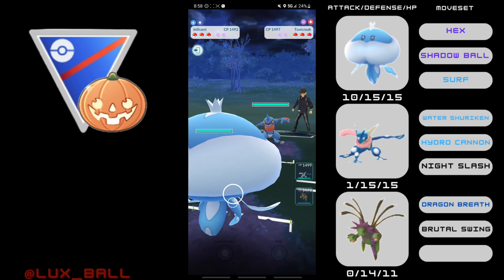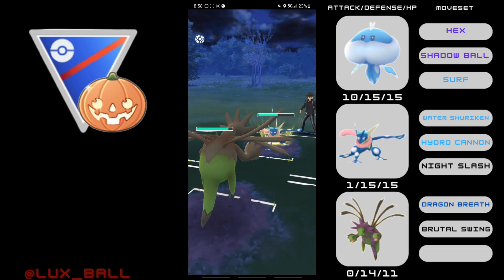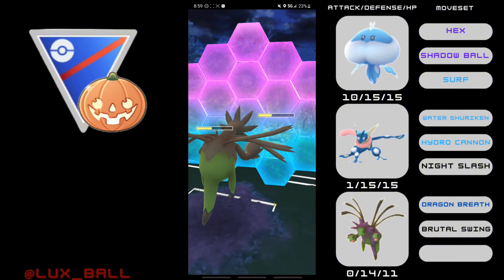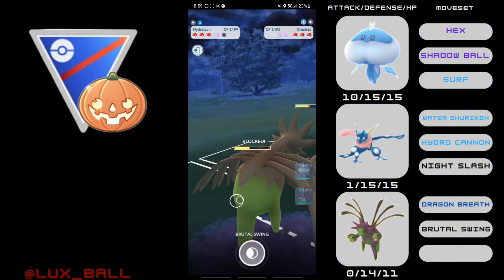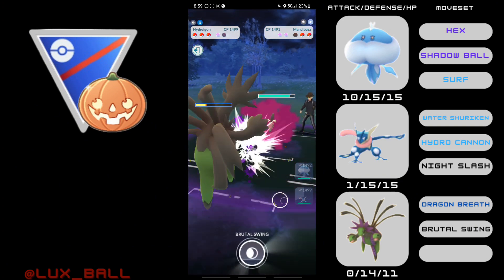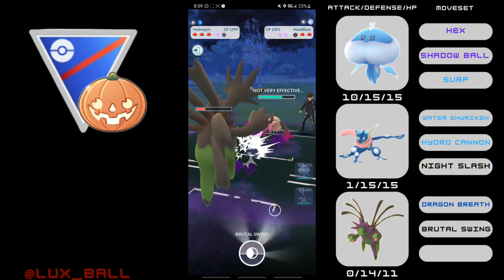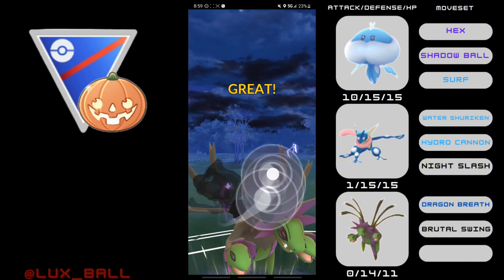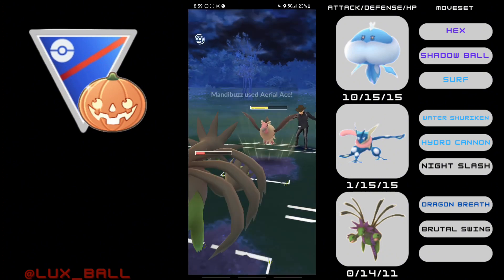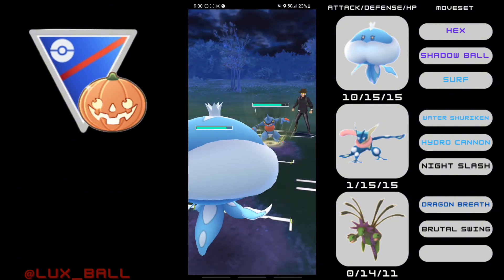Next game, Jellicent sees a Toxicroak. Opponent switches into a Greninja, and we switch into Hydreigon so it stays away from Toxicroak and hard counters the Greninja. Greninja generates energy extremely quickly, so the next Hydro Cannon does KO, but we're able to farm it down. They come in with Mandibuzz — I was expecting Toxicroak. Here's where having a second move would have been beneficial, but I didn't have one this game, so we just go for two Brutal Swings. This was a CMP tie, so I can just let this go.